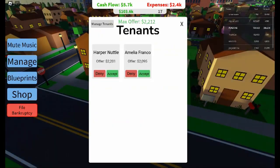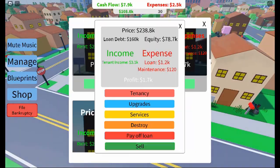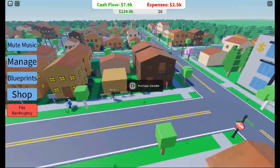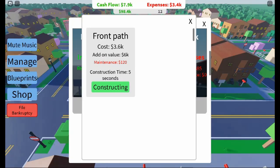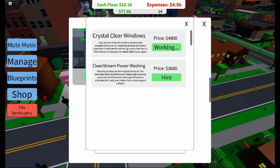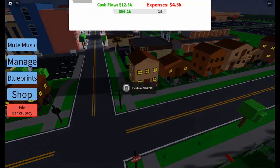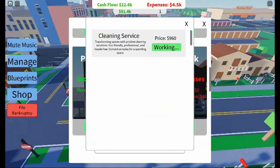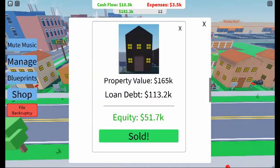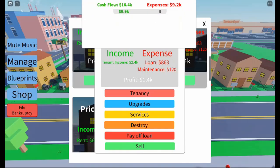Managing and upgrading properties effectively is key to increasing your income. The game allows you to upgrade your houses, increasing their value and rent. For example, constructing footpaths or adding new windows can add significant value to your properties. Be careful though, as these upgrades come with additional maintenance costs. You'll need to balance the cost of upgrades with the rental income they bring — a small investment in property improvements could lead to higher rent offers, but spending too much on unnecessary upgrades can eat into your profits.